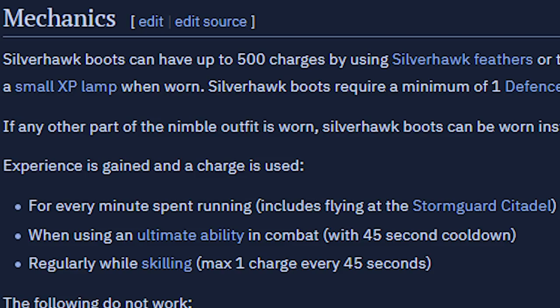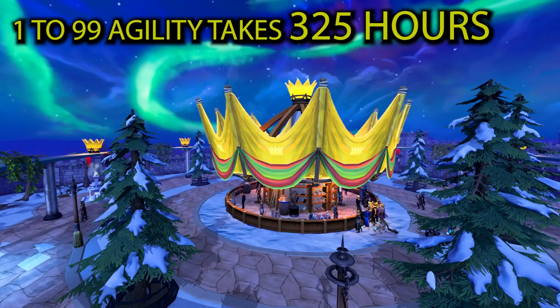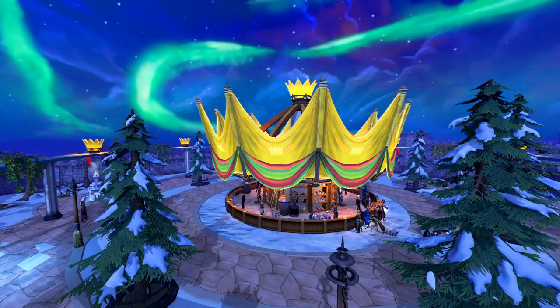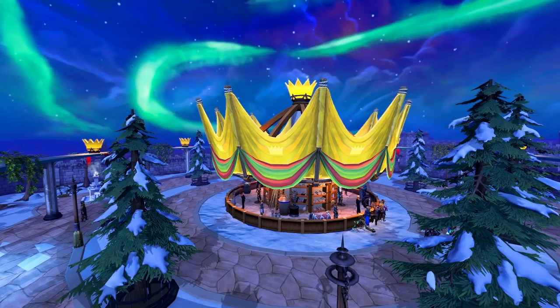So basically, you will be using a feather every 45 seconds if you're training a skill. If you were to go through the 26,000 Silverhawk feathers for level 1 to 99 agility, it would take you approximately 325 hours. Going from level 1 to 120, it would take you about 1,652 hours to use all of those feathers to get to 120 agility. All this being said, even though it doesn't cost you much to buy all of these Silverhawk feathers, it still does take a long time to actually use them. Silverhawk feathers don't allow you to train the skill faster, but instead they just allow you to train agility passively, and more so change the meta of the skill.